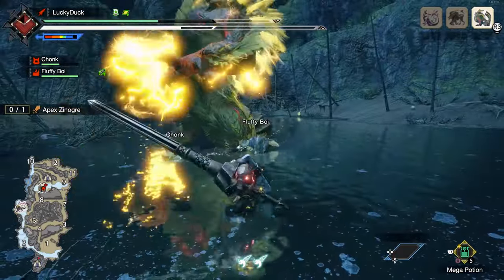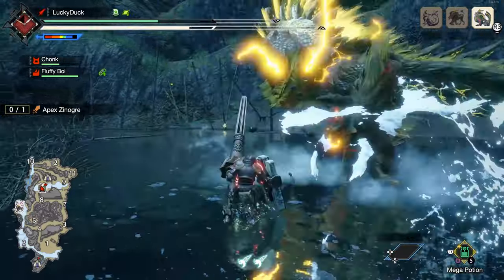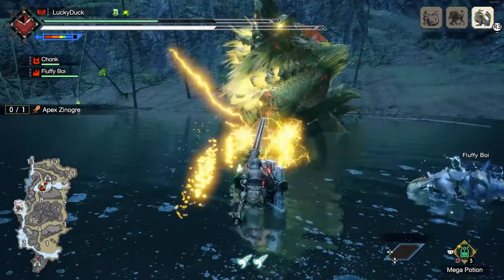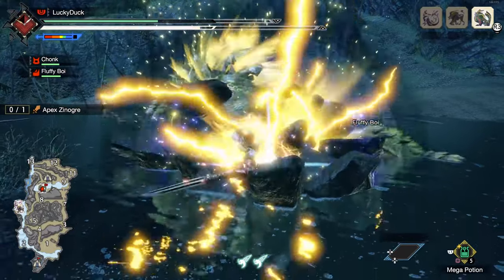You can also follow up a successful insta-block with a double sweep attack for respectable damage. This is particularly useful for enemy chain attacks, as it can be used back-to-back, essentially turning Monster Hunter into a rhythm game.